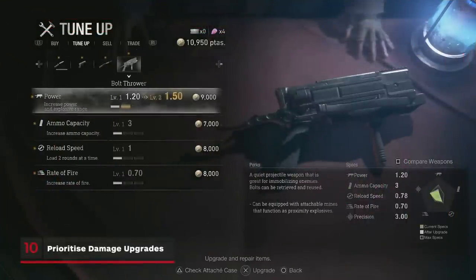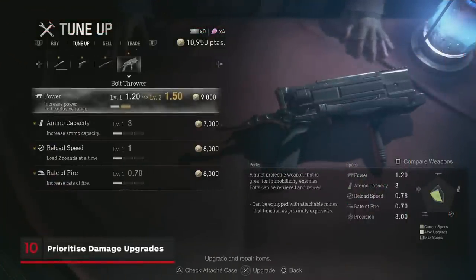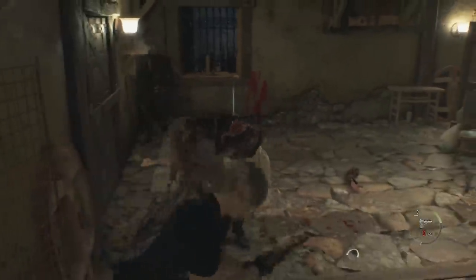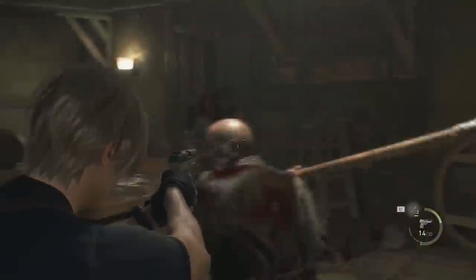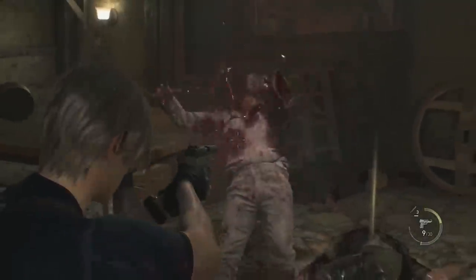You can ultimately decide this based on personal preference, but when it comes to upgrading your guns to conserve the most ammo, focus on your weapon's damage first for the guns that you use the most. Not only will this mean that enemies take fewer shots from powerful weapons, but the handgun and bolt thrower can more easily set up enemies for a melee attack the more powerful they are too, so more power means fewer bullets.